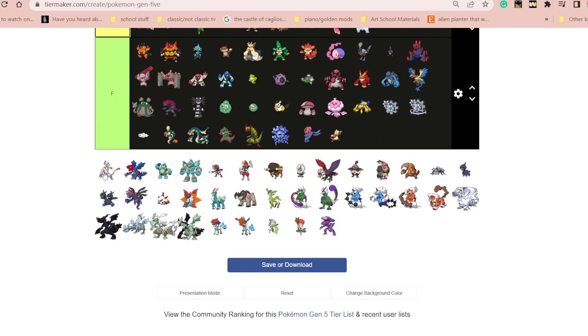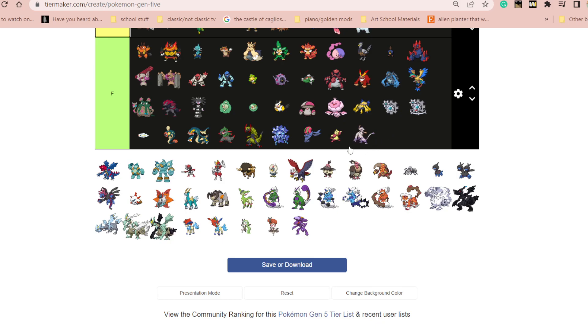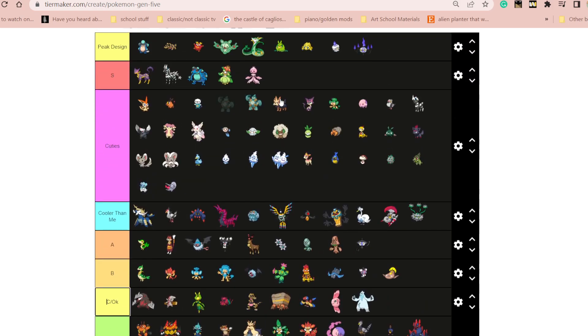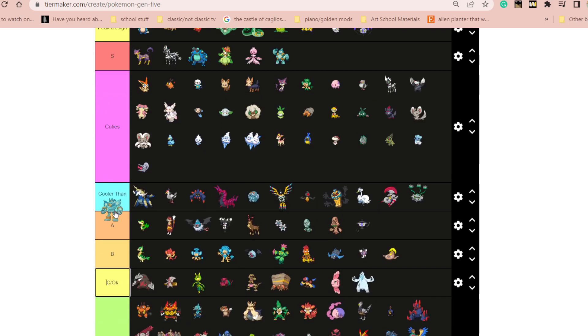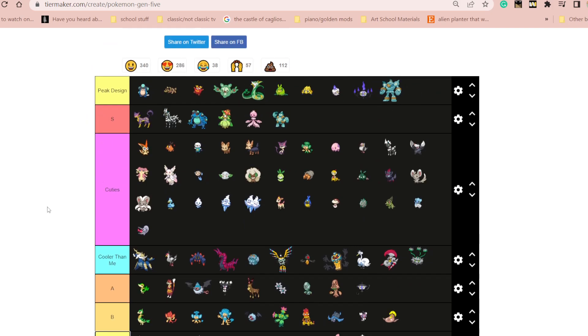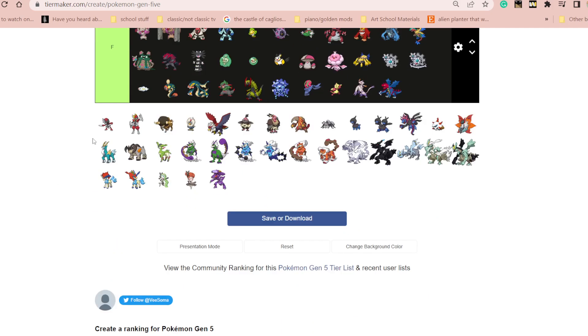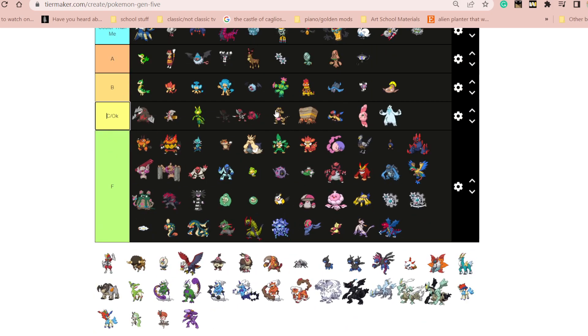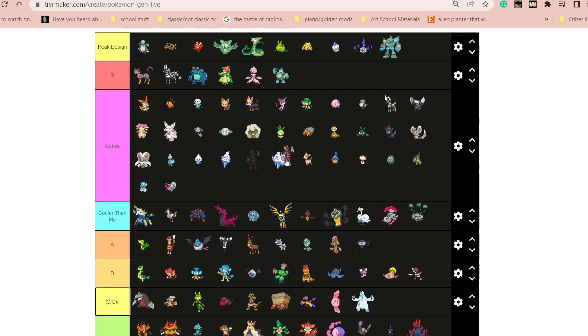I don't like this — it's kind of cool but I don't really like it. I don't really like this one either. These? These are awesome, I actually love both of these. I think this is actually peak design — this is really freaking cool, like cooler than cool. I like these two a lot as well. This one is like V tier maybe. This is very cool.